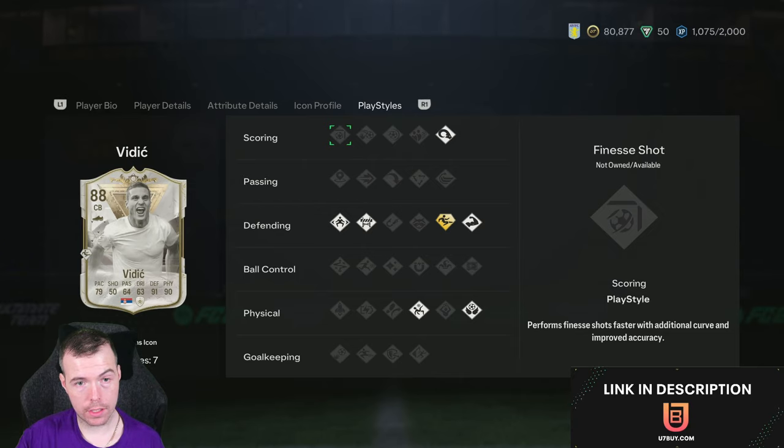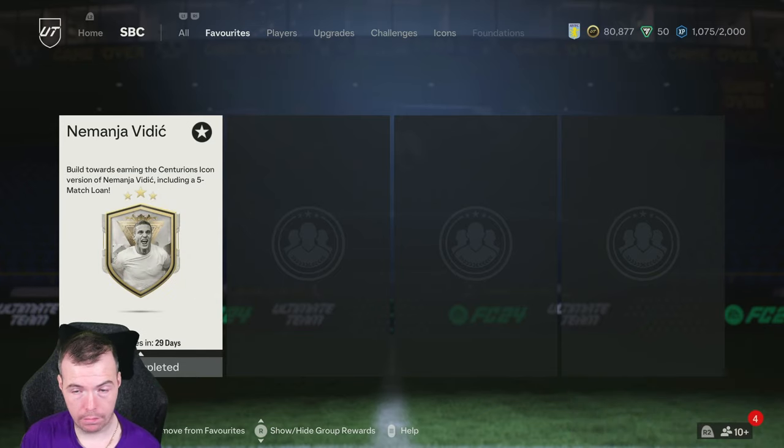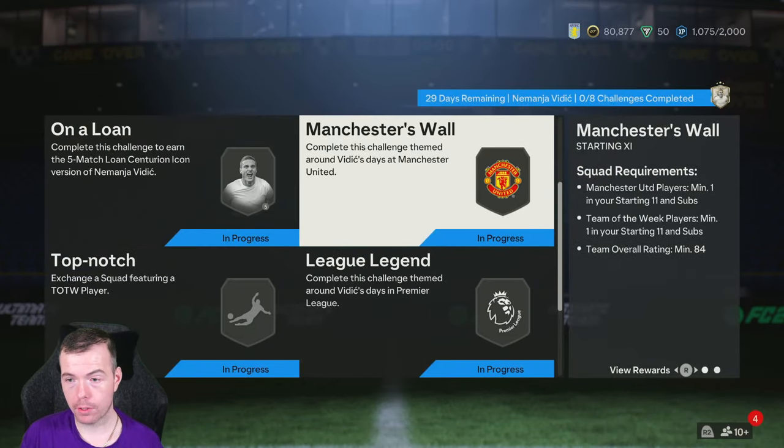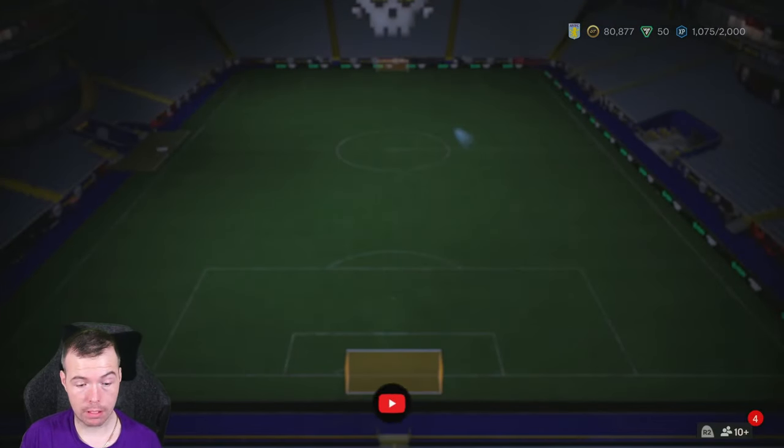We'll talk about the price differences at the moment about this SBC, but it's out for a month which is good. Quite a few segments, so before we get into it we'll get through the three easy ones which are pretty much the cheapest chips. We start with the Born Legend.